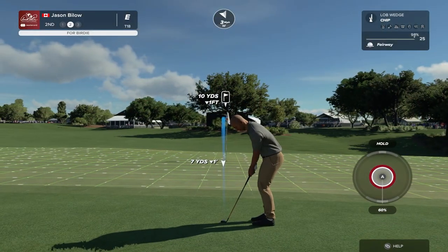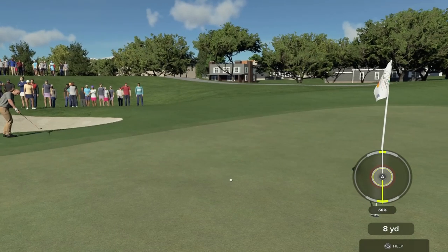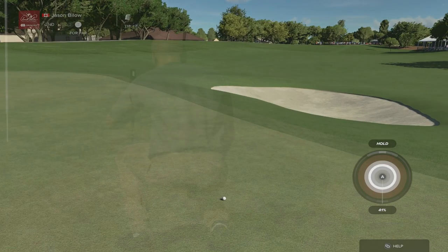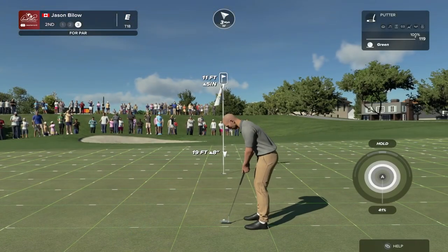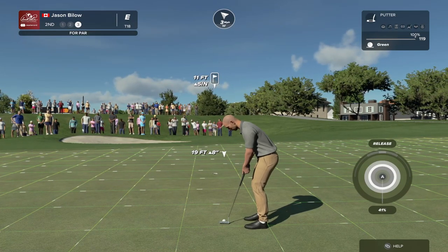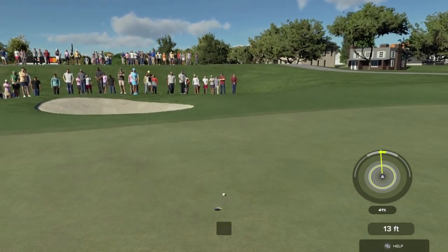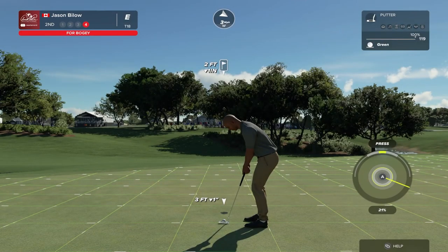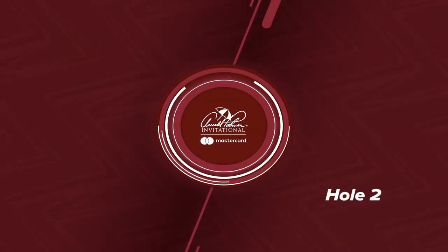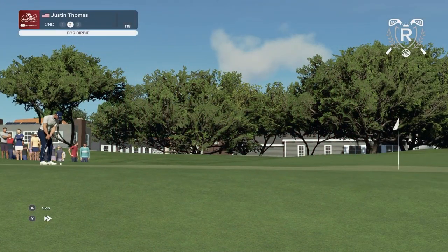No green in regulation but a chance to save par. Wow, that almost went in the hole. Well, I hope he makes this one — it's for par. Oh gee, that line was looking good. And that putt — well done. This effort by Justin Thomas — he's currently ahead in this rivalry. Let's see what happens.